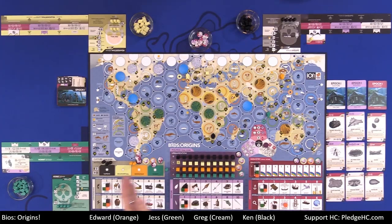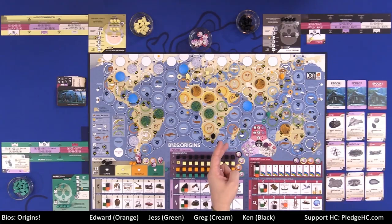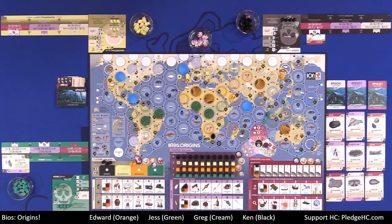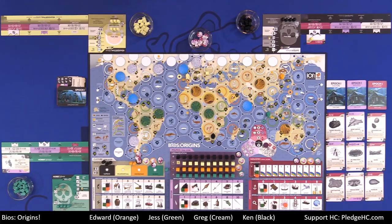There's also solitaire, co-op, and a campaign game. If you want, you can take BIOS Genesis, roll that into BIOS Megafauna 2, then into this game, and then with High Frontier 4 coming to Kickstarter next month, you can roll the end result of BIOS Origins into High Frontier asymmetric starting positions.